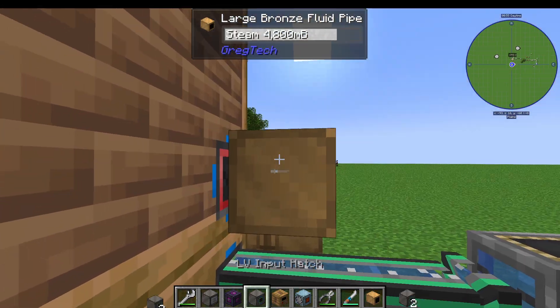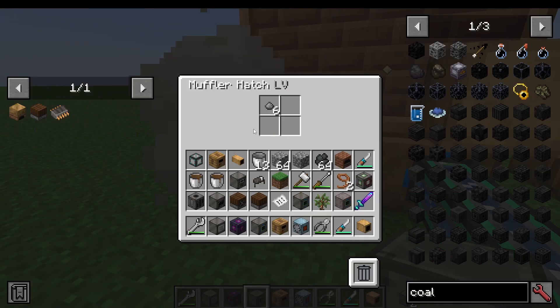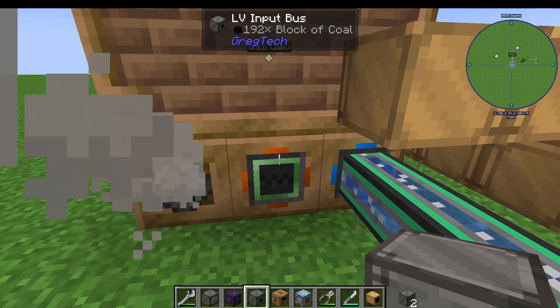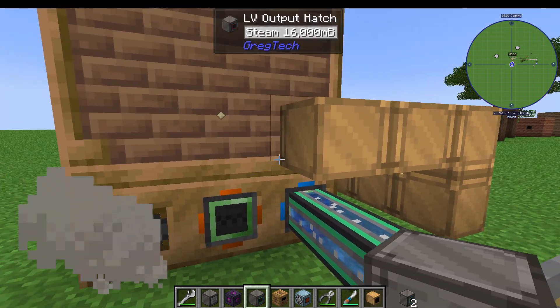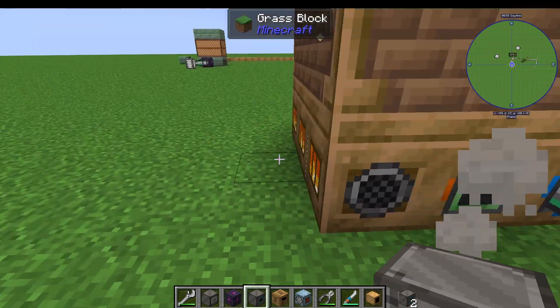And I'm using a large bronze fluid pipe for that. The muffler hatch is where you get your waste coming out. So on the bottom row, you're going to have an input hatch and an input bus. On the second row, you will have an output hatch. And on the bottom row, you will also have a muffler hatch.